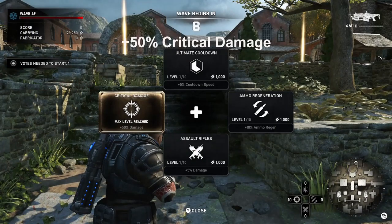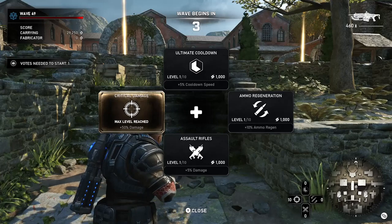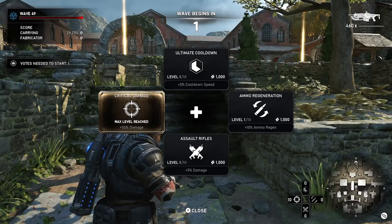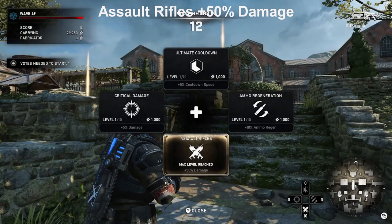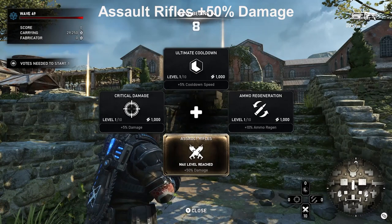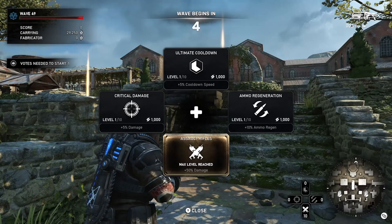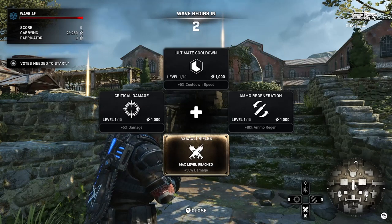On to the Critical Damage perk — this is the second one I level up, giving plus 50% damage. Any type of extra damage you can get on enemies is always a good thing. On to the Assault Rifle perk, also plus 50% damage. If you're going to be using a rifle or Lancer GL a lot, you'll definitely want to upgrade this perk for some extra damage as well. This is the third one I'll max to level 10 out of the four.